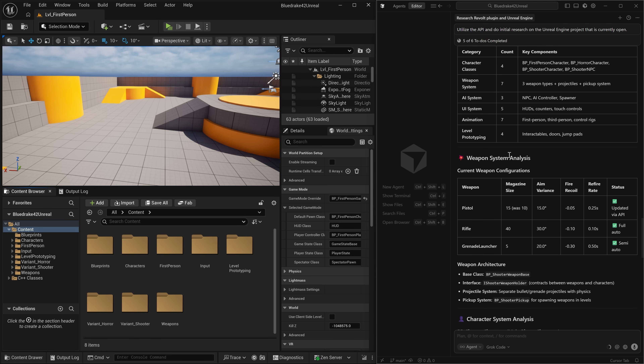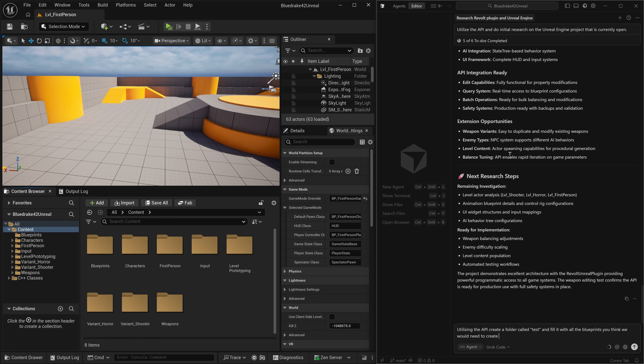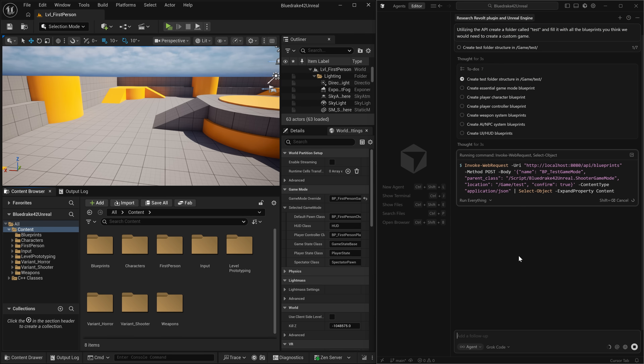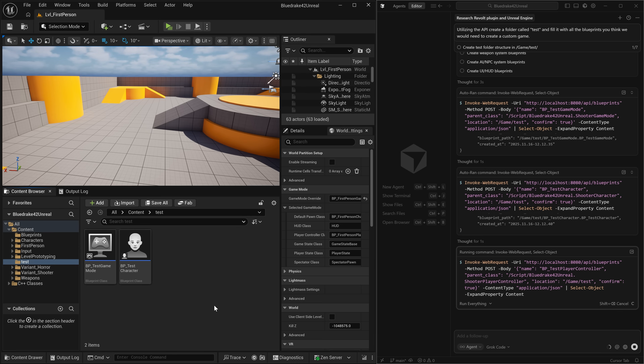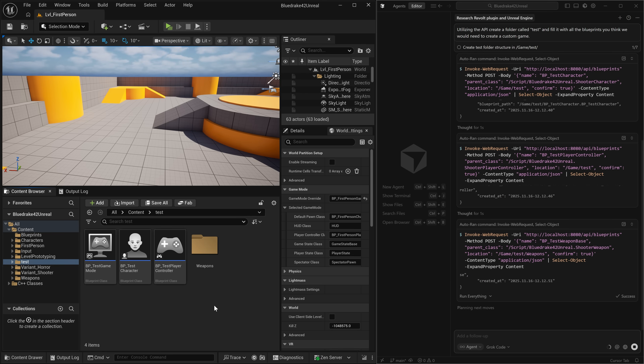It has finished its assessment and has a full understanding of all the blueprints, levels, and assets in the project. The relay system works both ways: not only can it get information about Unreal Engine while it's open, but it can also issue commands and do almost anything a human could do — just using commands through the terminal instead of a mouse cursor. To showcase this, I've asked it to generate a test game mode with all of the files it thinks it would need for that game mode to be implemented in Unreal Engine.